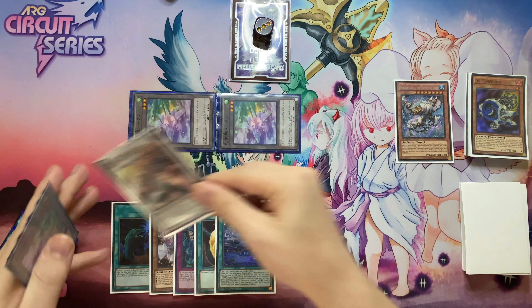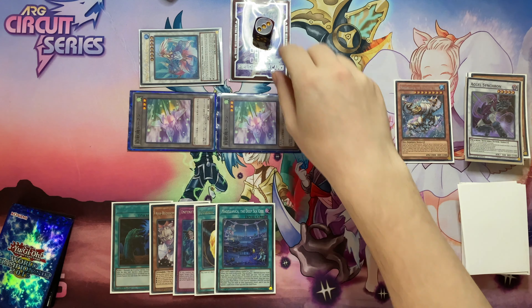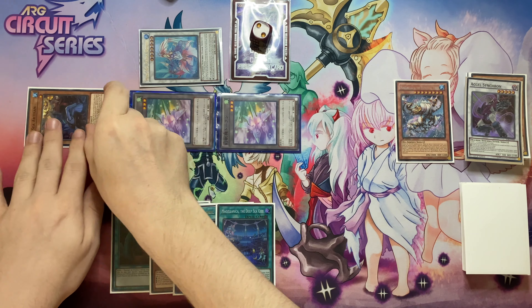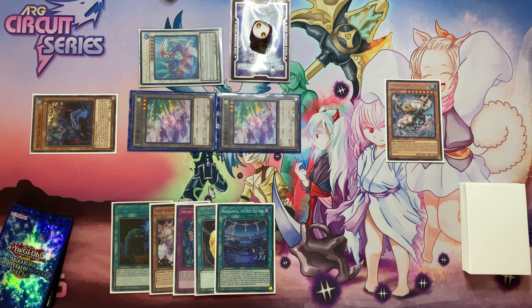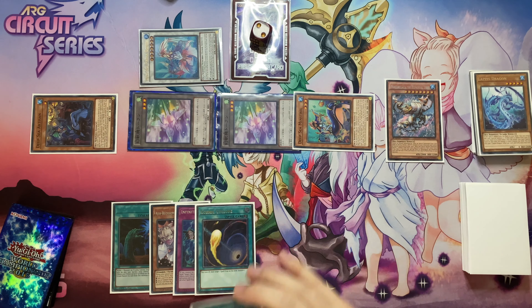We're going to Synchro up into Prima Donna. Use the effect of Prima Donna, give them their card back to their hand, and special Artisan from the deck. Using the effect of Artisan, mill one and special out Deepsea Minstrel.